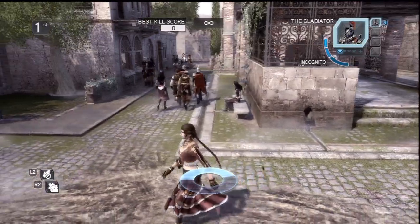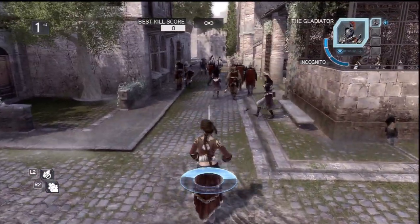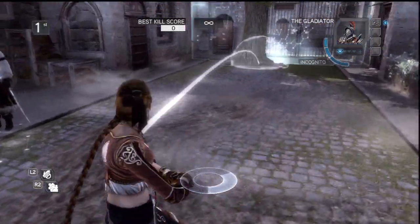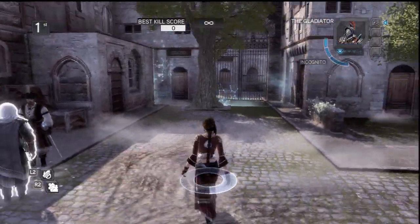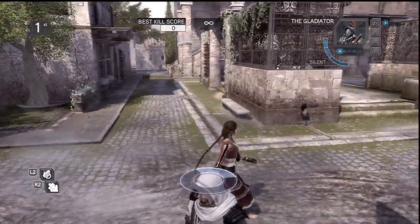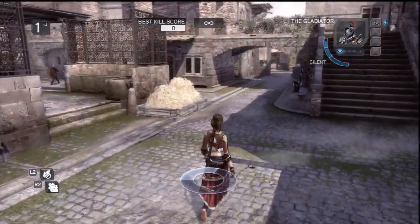Usually it's just like directly where you're facing — if I'm facing that way, it's going to do that. If I flip the camera, it's going to turn around. So depending on the camera angle, that's where the smoke is going to be aimed.